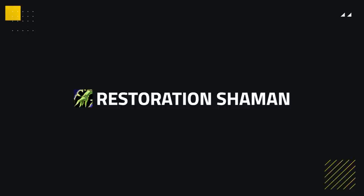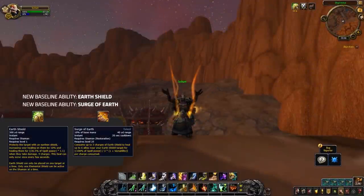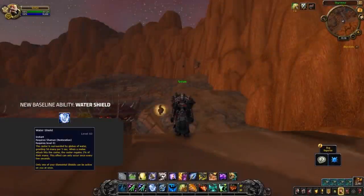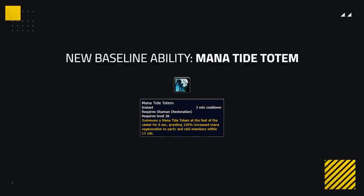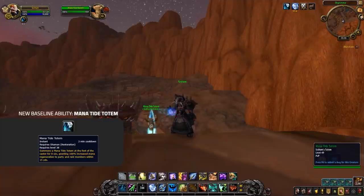Moving onto Restoration, they're getting some of their old core abilities back, specifically for their mana. Earth Shield is now a default ability and in replace of the old talent they now gain Surge of Earth, which expends some charges of your current Earth Shield — stacking up to 9 — for some burst healing on the target and those around them. Water Shield is also back, giving Restoration Shamans some mana back when they're focused along with passive mana regeneration. Mana Tide Totem is also returning, giving the Shaman and their team members increased mana regeneration. Let's just say, Shamans won't be struggling with mana this expansion.